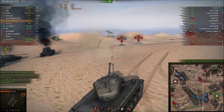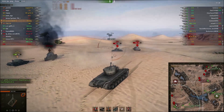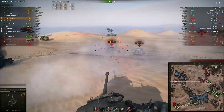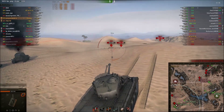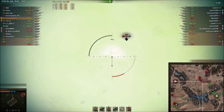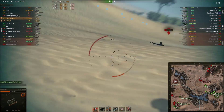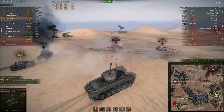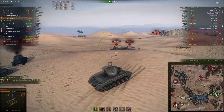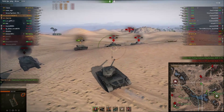Shooting down onto the upper plate of the IS-6 like that is no problem - it's only 100 millimeters thick. I go for the cupolas, hit the roof, and somehow it ricochets. I hit the side of the turret and put a nice whopping 90 millimeter hole inside his turret. I go for the cupolas again - somehow it bounces again, which is unfortunate. He turned his turret just a little bit further than I'd like, which meant it bounced.